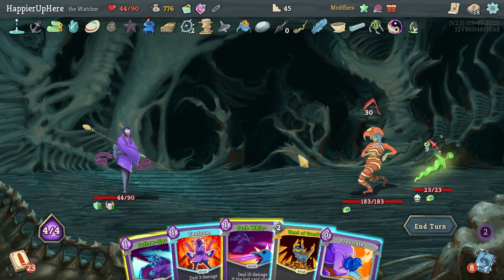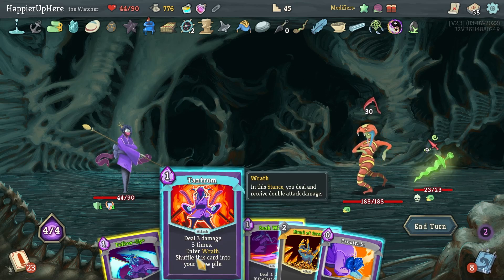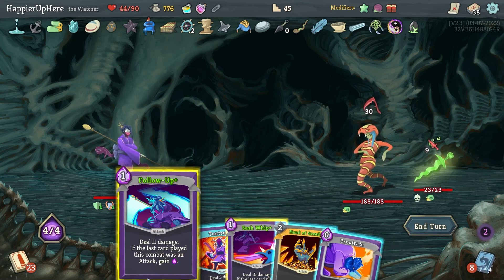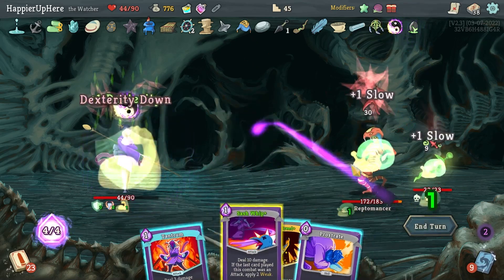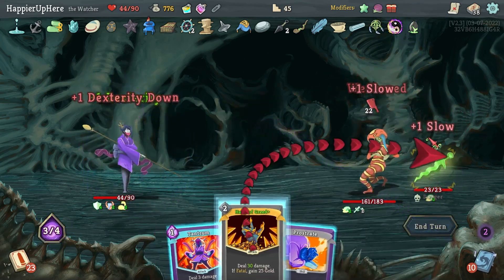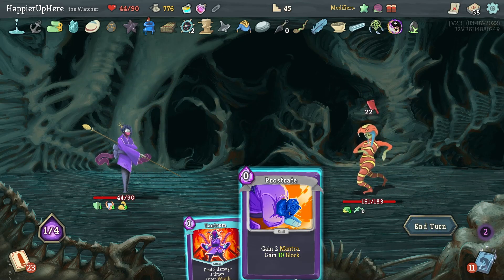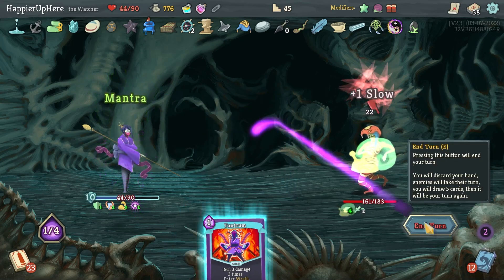39 — this is not great. With the slow debuff, is there any way I can do 183 damage? Not really. I can't do Tantrum, so I have to do Follow-Up, Sash Whip, Hand of Greed, then Prostrate for 10 block — not too bad but obviously not enough.